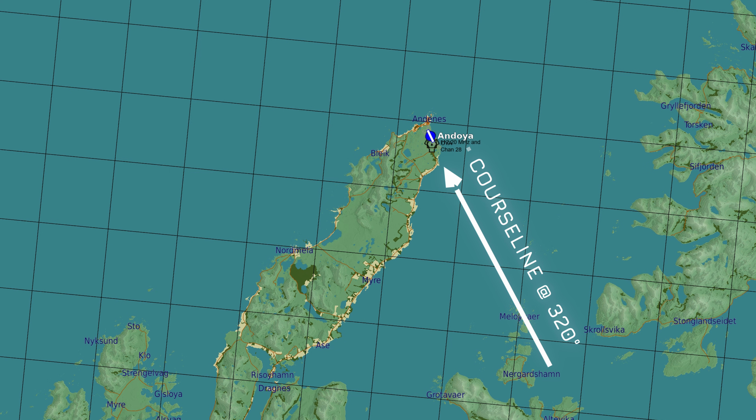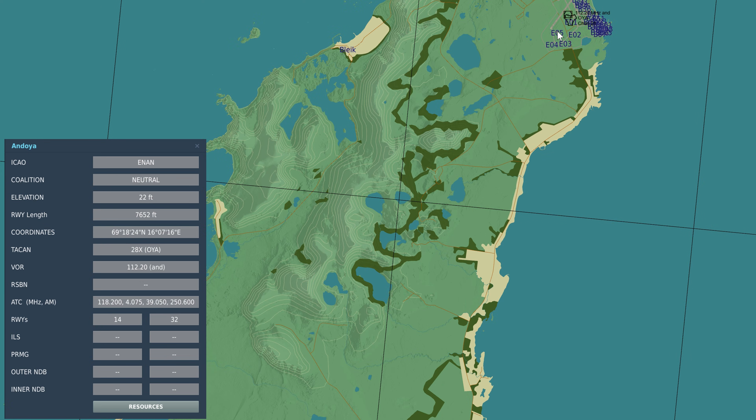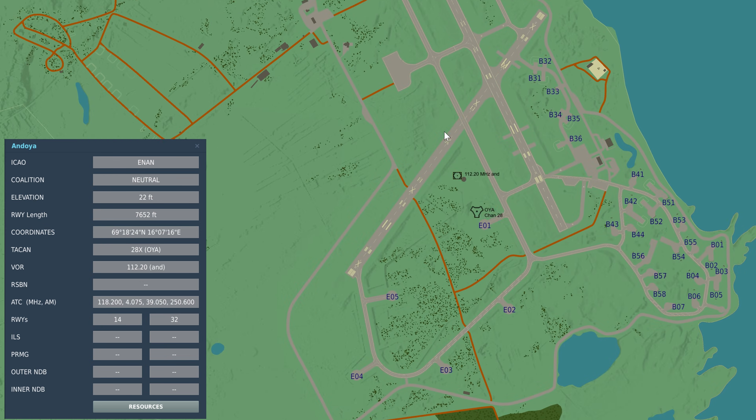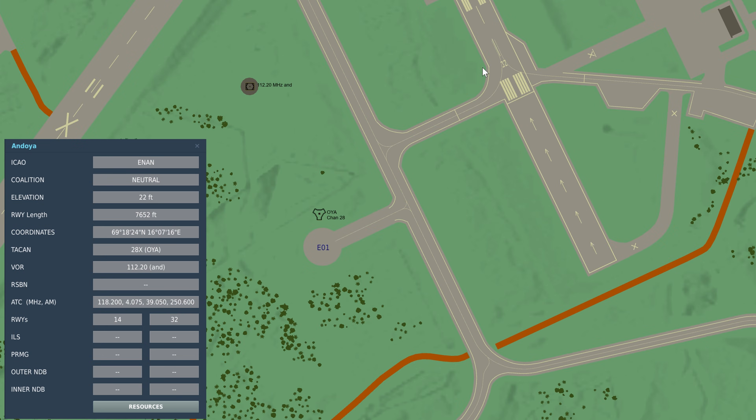Illustrated here is the runway heading: 3-2-0. In order to find that, click on the airfield in the F-10 map and you'll find the TACAN frequency, which will be 2-8 X-ray, reference Oscar Yankee Alpha. Simply go into the F-10 menu, find the selected runway and zoom in, scroll until you find what you're looking for. In this case, we're going to select runway 3-2.